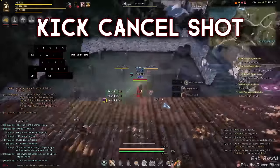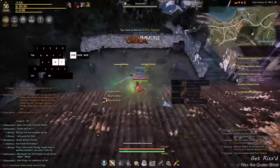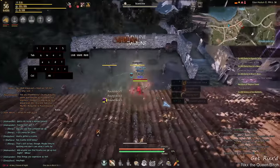This one's also a basic combo: kick cancel shot. Simply kick, press A or D as soon as possible, then click left.